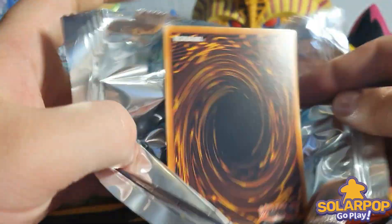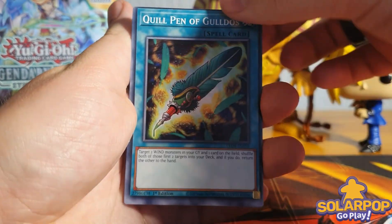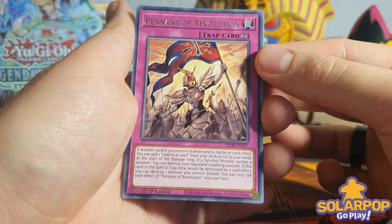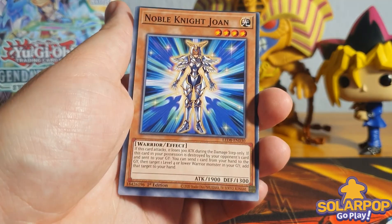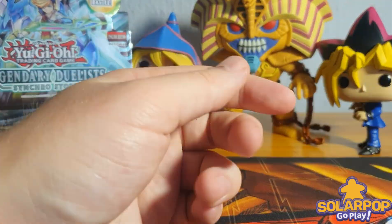It's quite interesting opening a side set like this - it isn't just rares and collector's rares. Again the quality control is terrible. But it is very refreshing. We've got the Pendant of Revolution, Noble Knight Joan, Speedroid Marble Machine, and Rush Warrior.